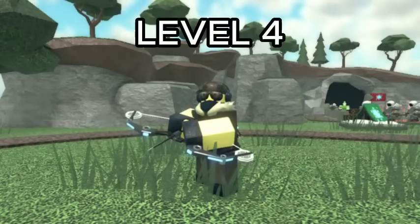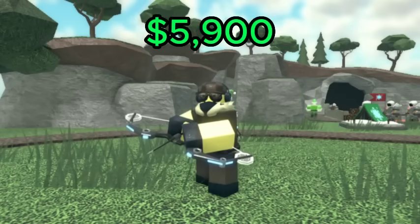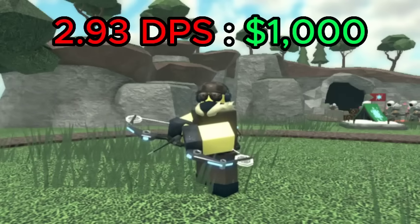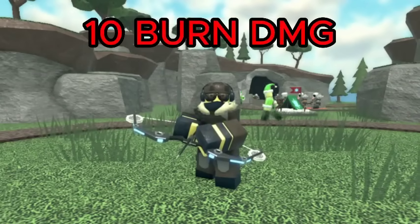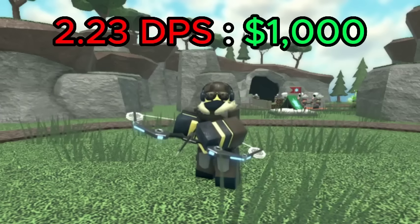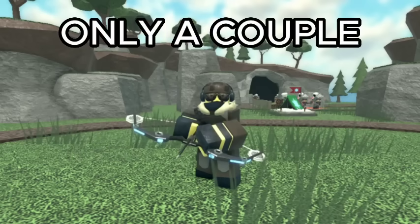For the Archer, the best value is level 4, which has a DPS of 17.26 with a total of 5,900 cash, giving it a DPS cost ratio of 2.93. This level also has hidden detection, which is unlocked at level 2. However, I'd recommend getting at least one level 5 Archer, as its burn damage is 10 instead of 4, even though it has a lower value of 2.23 DPS per 1K spent. Because the burn effect cannot stack, you only need a couple of level 5 Archers — after that, it's better to spam level 4 Archers.